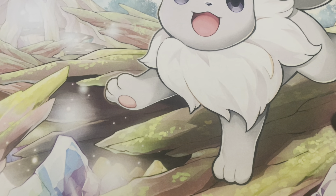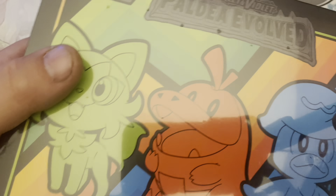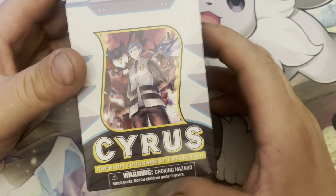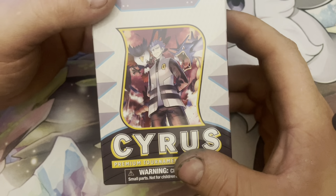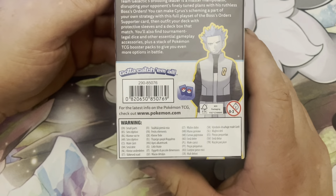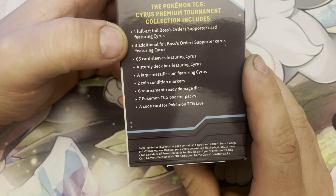Hey everybody, welcome back to another opening video. This one here, along with the Paldea Evolved ETB I purchased yesterday from my sealed collection — yes, there's a hole in it — we have a Cyrus Premium Tournament Collection here, the milk carton. This is absolutely one of the very good valued products. I love this just because of the top: it includes a deck box, card sleeves, and more. That's the back description, and on the side here, this is what we get in it — pretty cool.